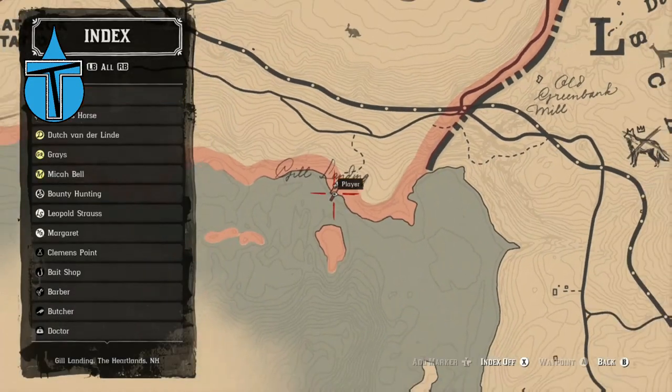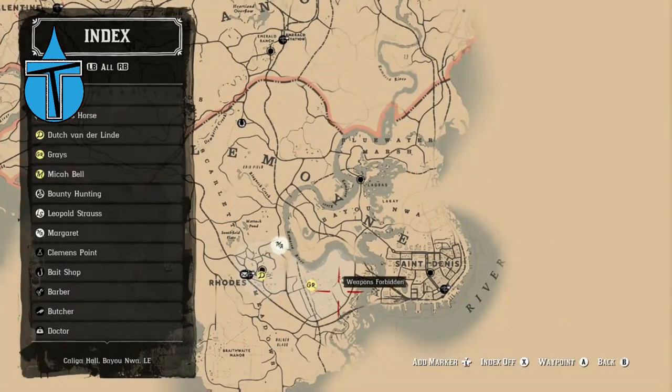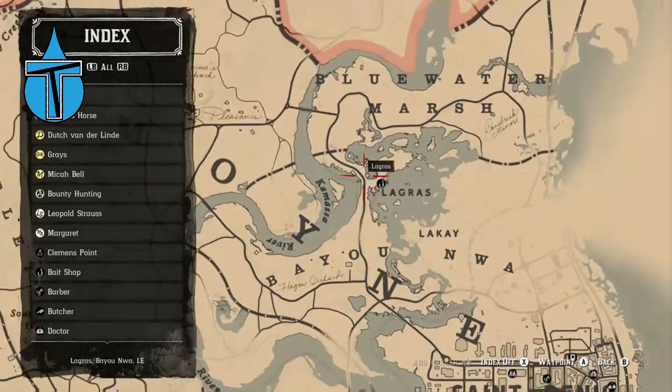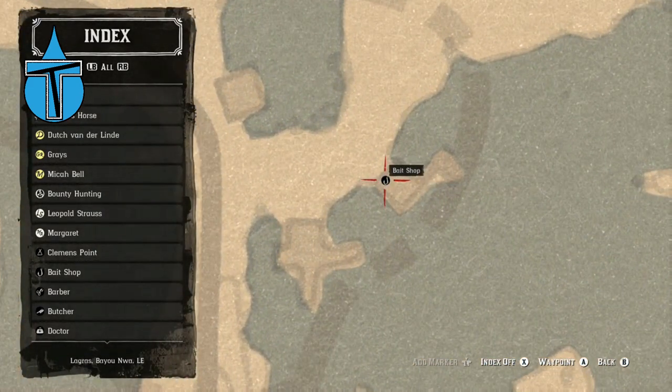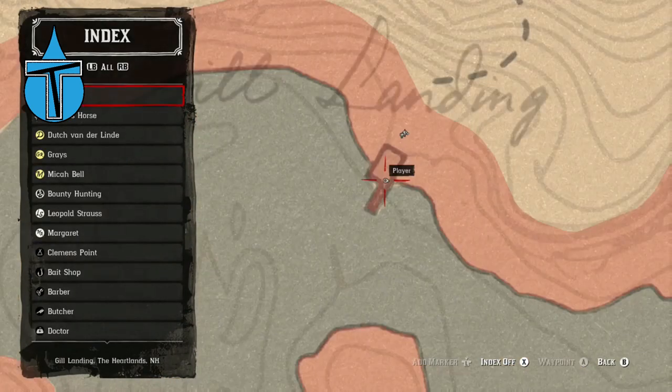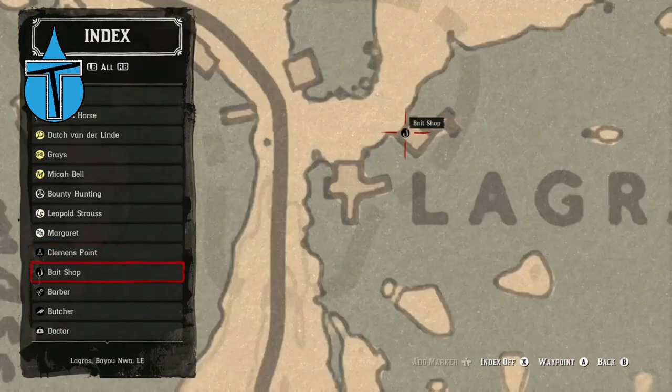But to catch the big fish you also need the special lures for them. To get them you want to go to the bait shop in La Grasse — it's right here on the map. You guys probably don't want to see me do the long ride, so I'm going to skip it for you.